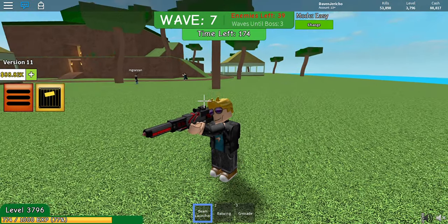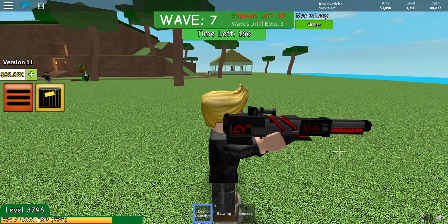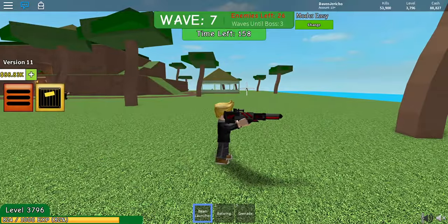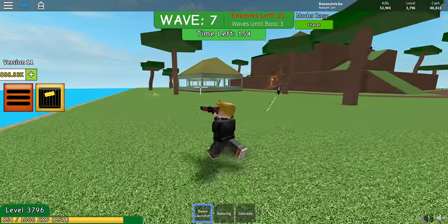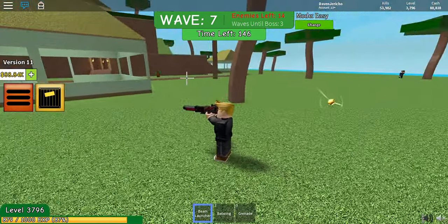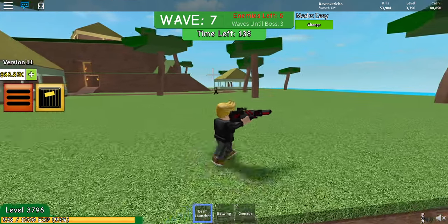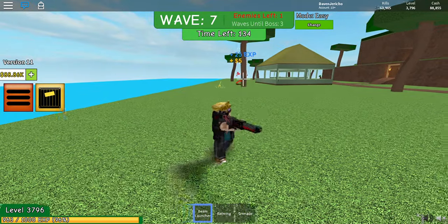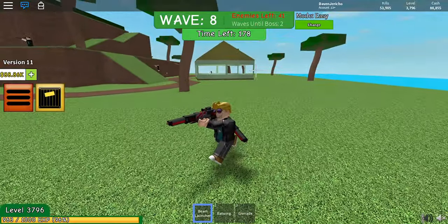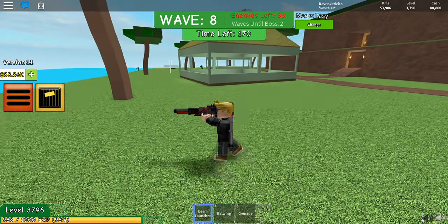So this is the beam launcher. Why does it have to be at 36 degrees? Let's try to shoot that big guy back there. Actually, the damage is pretty nice and the accuracy is really good. The only problem is the $90,000 price — and I was expecting to get an automatic rifle, not a sniper. That's a problem in Roblox Zombie Attack. This gun is just way too expensive.